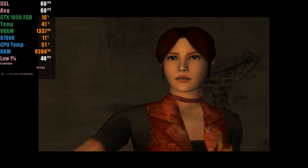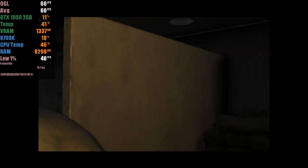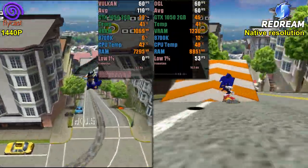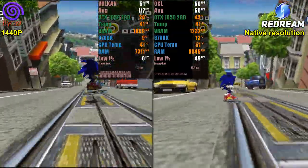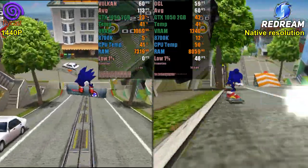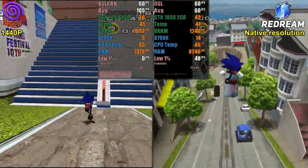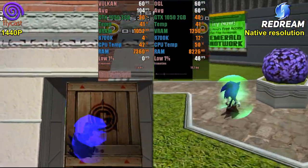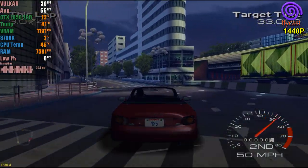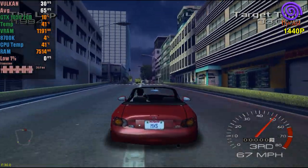Moving on to the next generation, I tested two Dreamcast emulators: Flycast and ReDream. In ReDream's free version, you can't change the resolution, so it runs at roughly 2x the internal resolution. Flycast runs at 1440p using the Vulkan API. Both perform very well — and interestingly, even though Flycast uses a much higher resolution, it consumes fewer resources. I also tested Metropolis Street Racer, a faster-paced game locked at 30fps, and the GPU still had plenty of performance headroom.